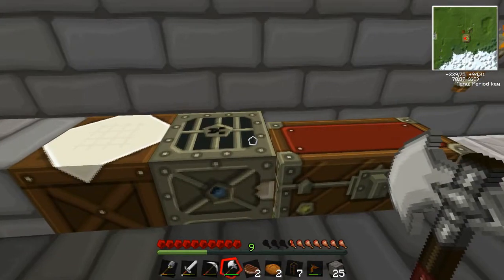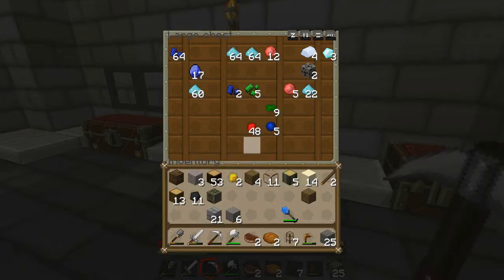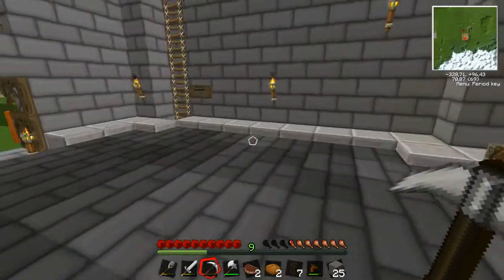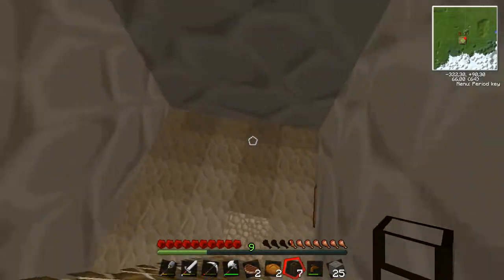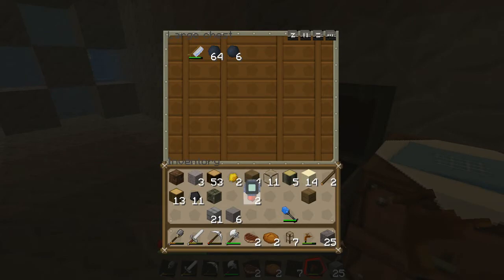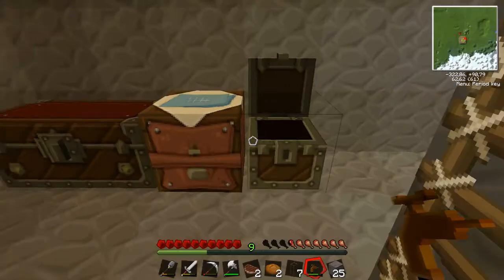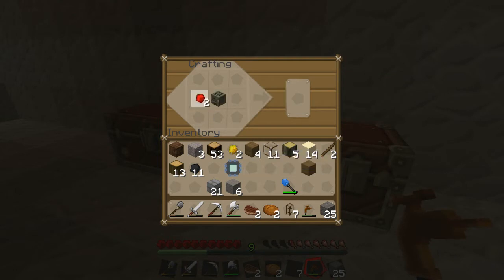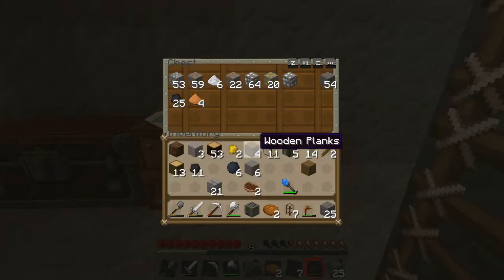So if I make another one of these, then we need some redstone and we need to make some more of those. I need one of these and I need — I don't need anything more. So there we go. Because I need some more — I'm gonna need three of these. They're the arm. So this should go fairly quickly.